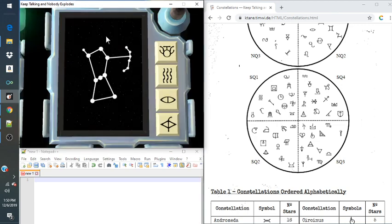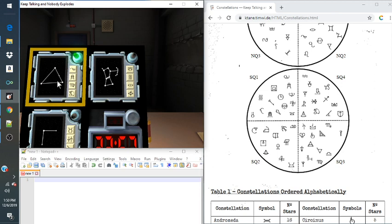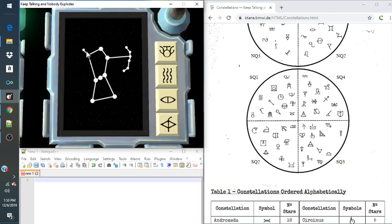Let's count the number of stars. There are obviously a lot more than just four in that one — counting them up: 1, 2, 3, 4, 5, 6, 7, 8, 9, 10, 11, 12, 13, 14, 15. Fifteen stars.